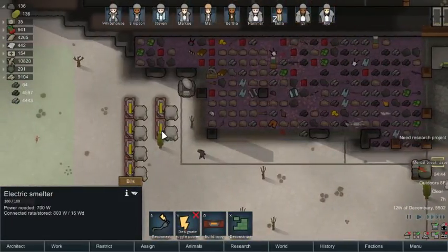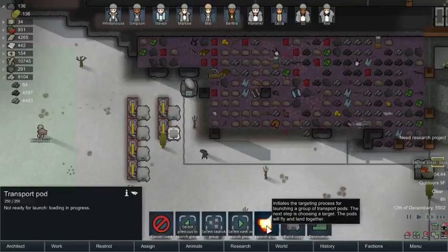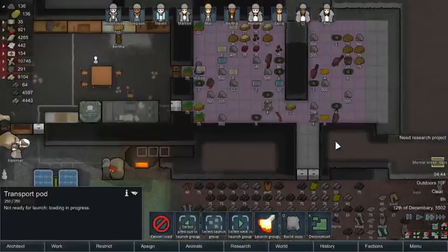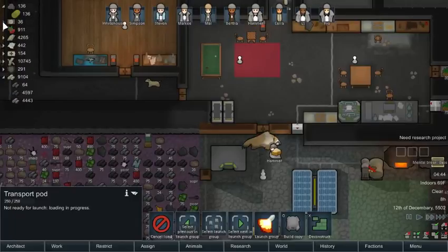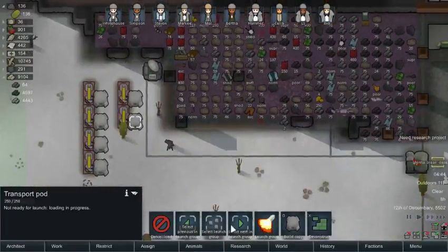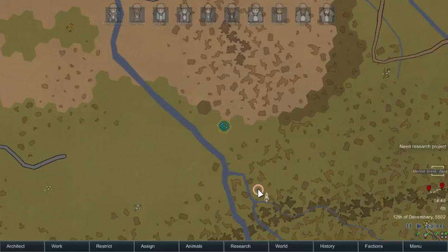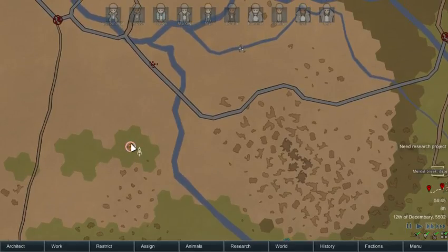We've got our launch pod, fuel set, loading in progress. It should be done — let's make sure the packaged survival meals are in there. No they're not. We'll get there. The pod isn't ready. Oh, it's the psycho — at least — I don't care about that. That's the only problem.